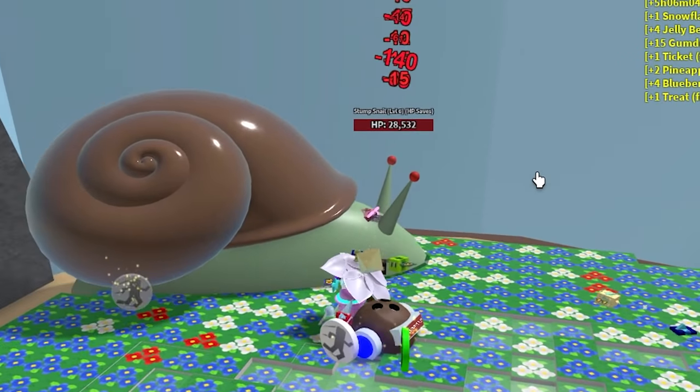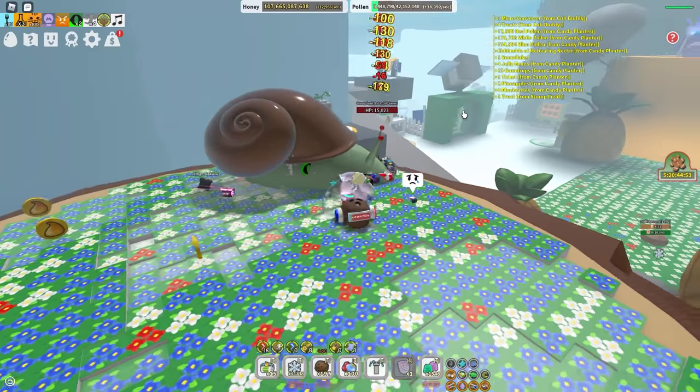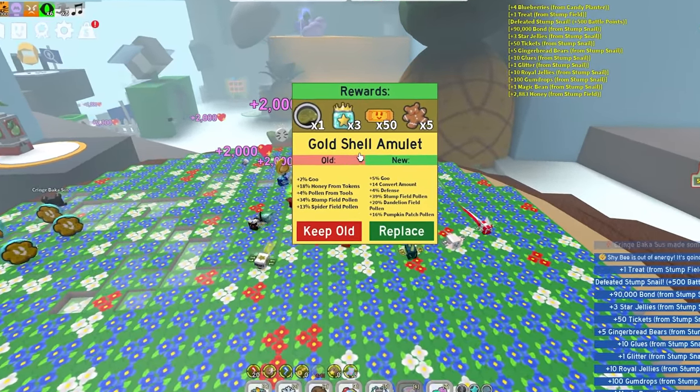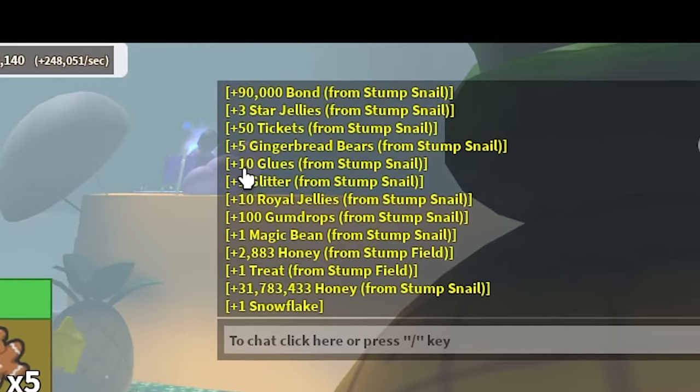As you can see, the snail's about to die. So hurry up and die, you slimy scumbag. And the puffsroom just spawned down there. Let's get the snail first. Down it goes. Gold shell amulet. And I only got 10 glue.